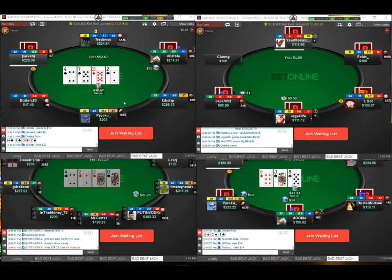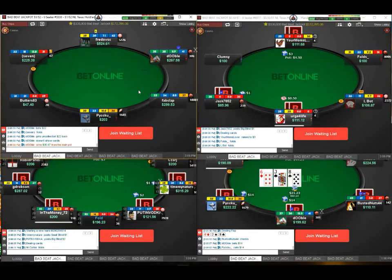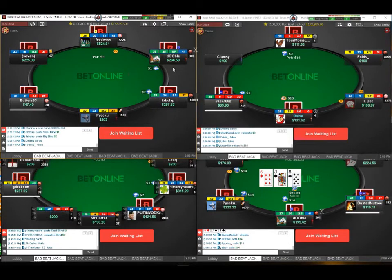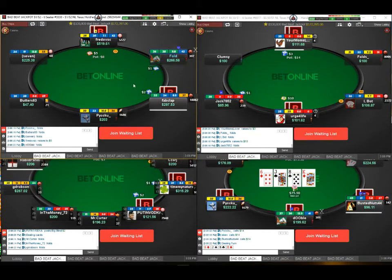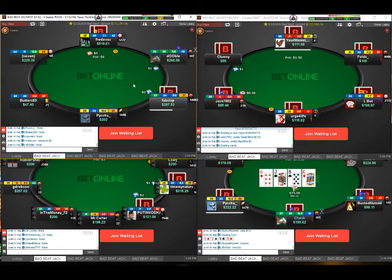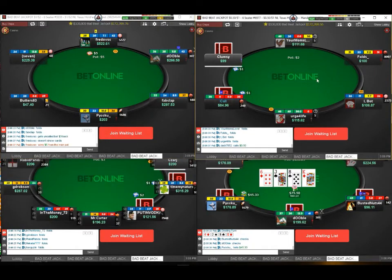One of the things I really love about DriveHUD is just the configurability, the mountains and mountains of information you can have, especially as you start accumulating data on the regs at your tables. The little badges that come up automatically — like knowing this person is a sticky fish. They don't stick around once they get any piece of flop, so I know I can value bet them pretty thin, even in spots I otherwise wouldn't. It's harder to get them off with double barrels. Just knowing those basic things is super helpful.